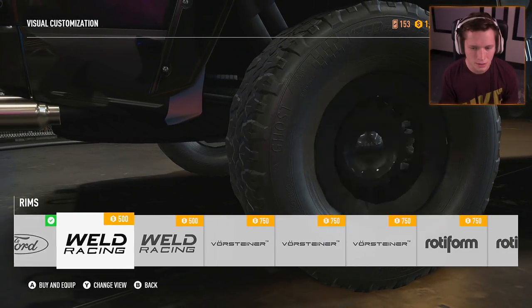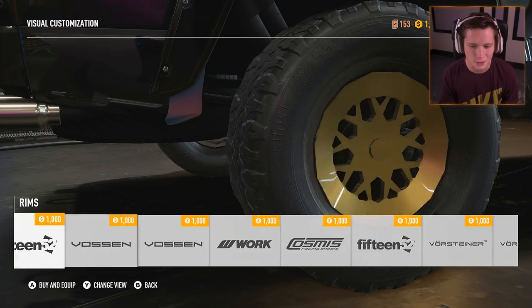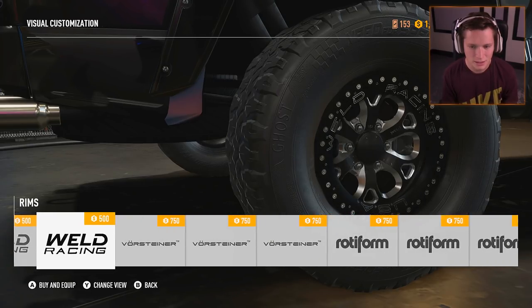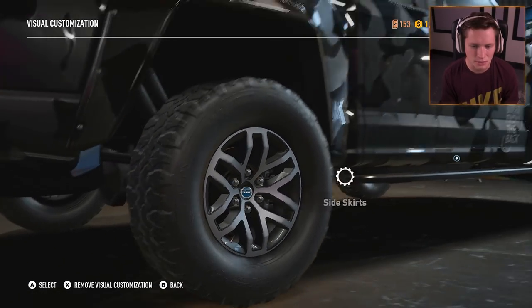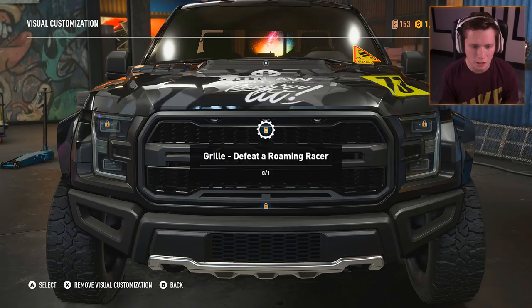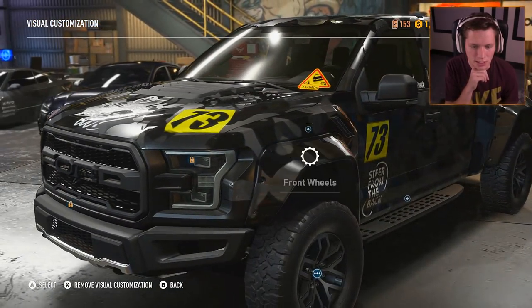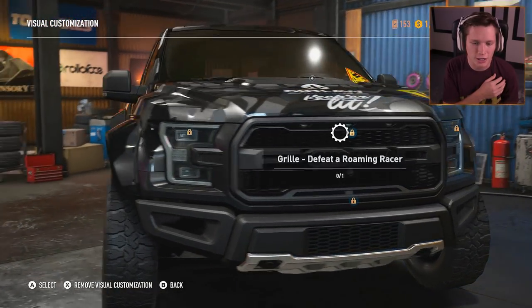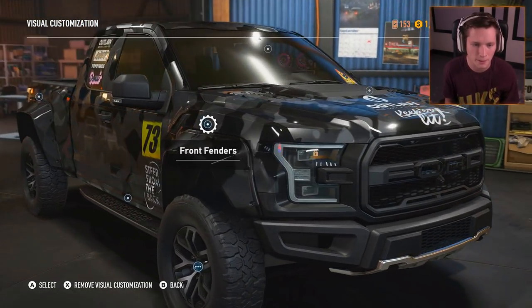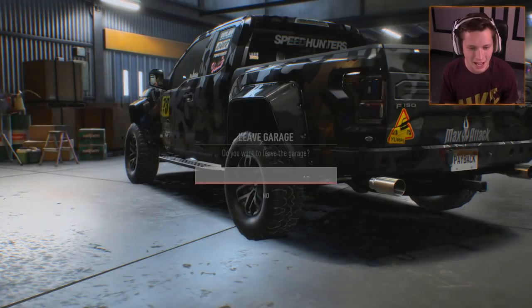Do we want to change up the rims at all? A lot of these are more angled towards cars - they aren't going to work for a truck. I saw a couple at the front which would look good on a truck, like Weld Racing, but I don't mind the stock ones. I think the stock ones are dope, we'll leave that. Defeat a roaming racer to be able to change grills. We need to drift for 8 seconds. Build a car from derelict parts for the headlights. So we've got those three things to do, but for now this thing looks pretty dang good - this is a good looking truck I would rock the heck out of.